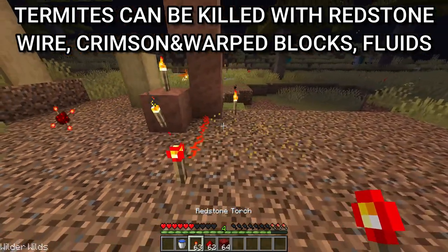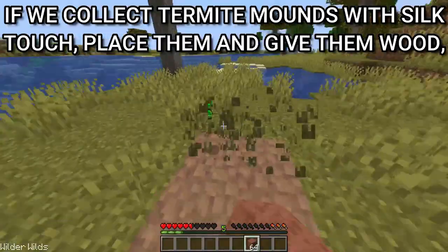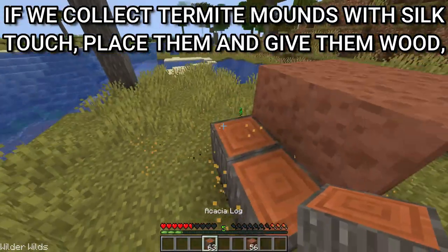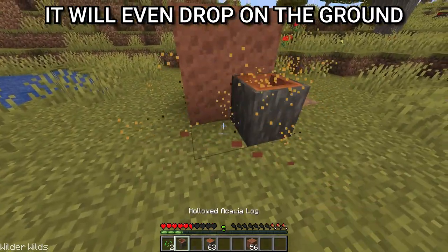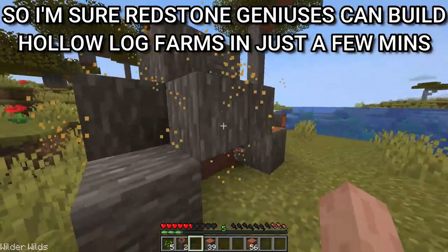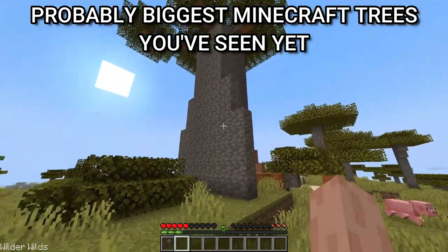Termites can be killed with redstone wire, crimson and warped blocks, and fluids. If you collect termite mounds with Silk Touch, place them, and give them wood, you'll get hollow logs. They will even drop on the ground, so I'm sure redstone geniuses can build hollow log farms in just a few minutes. These are probably the biggest Minecraft trees you've seen yet — baobab trees.